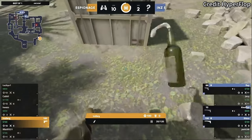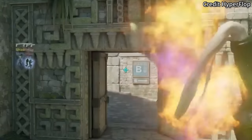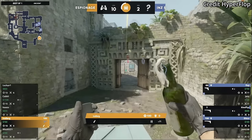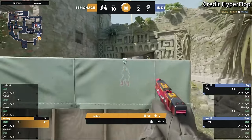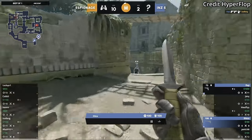Iceberg has two Molotovs outside B on T pistol round where he did plant for default. He's going to throw the Molotov off the first tap, pick up the Molotov, and then follow it up again, so the CTs are not going to have any time to defuse. 200 IQ tactic.